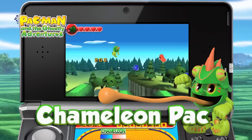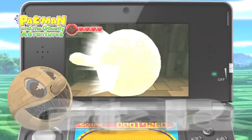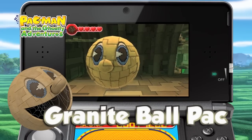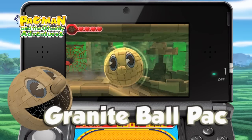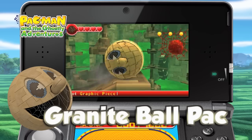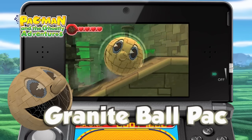He can eat different things and throw himself further up into the air. Once you unlock Granite Pac, you transform into a giant rolling ball to knock over all enemies in your path. Watch out for pits as you're rolling. You can always press a special ability button to shoot yourself forward to get that extra boost.